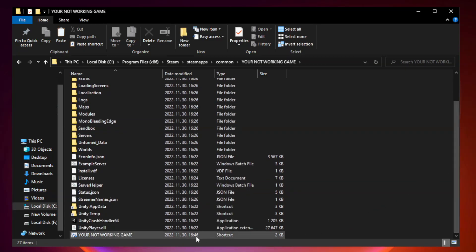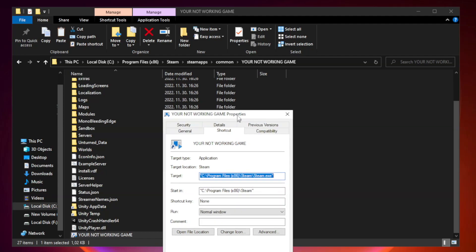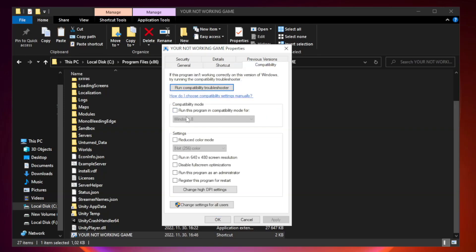Right-click your not working game application and click Properties. Click the Compatibility tab. Check Run this program in compatibility mode and try Windows 7 and Windows 8. Check Disable Full Screen Optimizations and check Run this program as an administrator. Click Apply and OK.